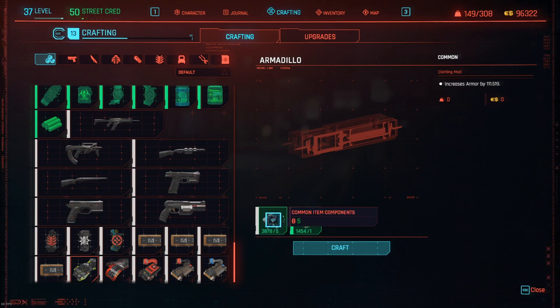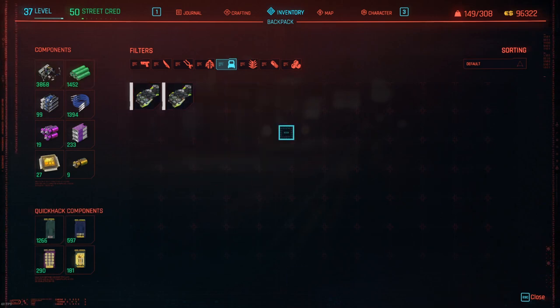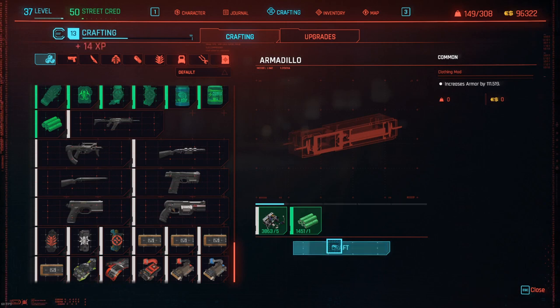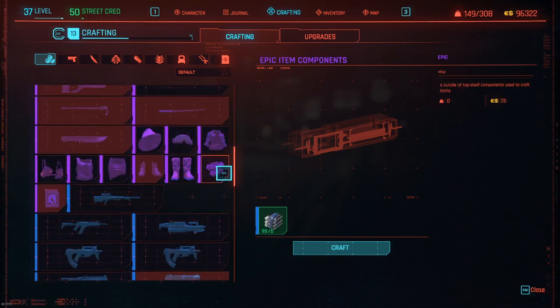So I can craft a load of these very cheaply. Let me check the backpack first — just those two in there. You want to craft a good number of these; they are cheap especially with those attributes and perks. We're going to craft a few together on camera so you can see I'm not cheating the system. You can also craft rare, epic, and legendary item components directly, but as you'll see that's more expensive.